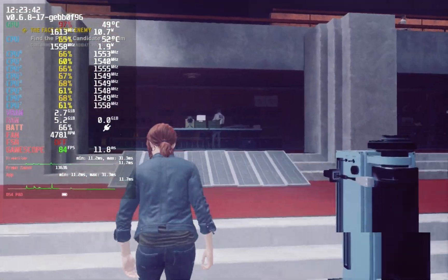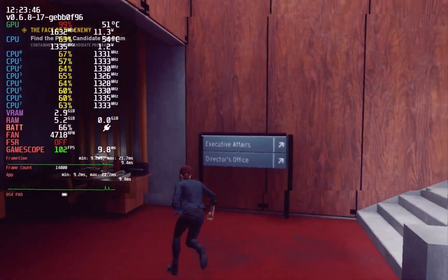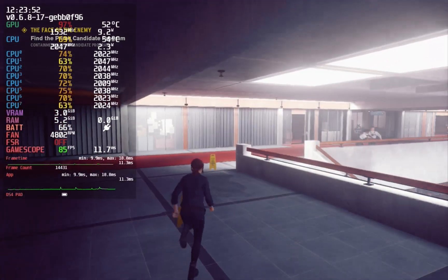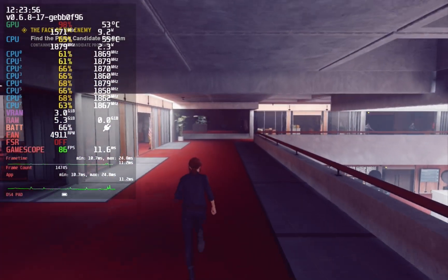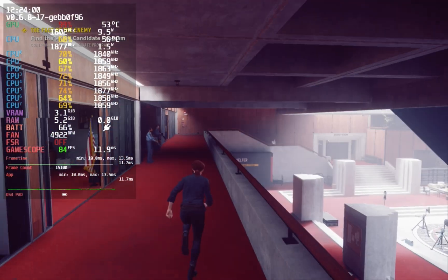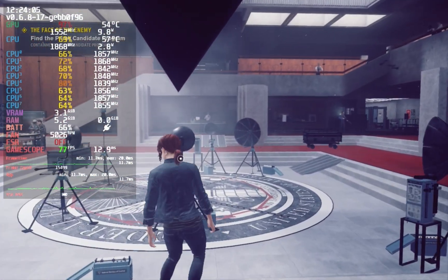Control — like Doom — doesn't see a huge gain in raw FPS. Here the gain is a complete removal of any stutter — changing areas, enemy spawning. This is a buttery smooth game to begin with, and this just makes it better. It allows you to save battery and run the game a little bit longer.